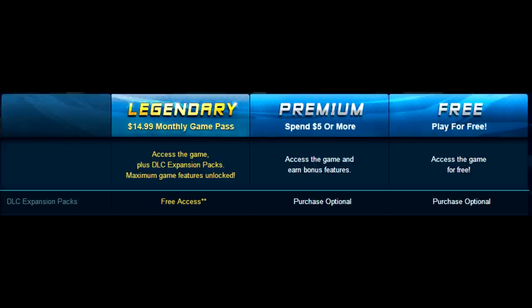For example, the hard light power set — like Green Lantern uses — came with the Fight for the Light DLC. You can only make a hard light character if you have Legendary access or if you bought that DLC separately. So if you're a Premium member and you really want to make a Green Lantern or Sinestro Corps character but don't want a monthly subscription, you can pay the $10, buy the Fight for the Light DLC, and make your hard light character. This tier difference can matter over the long run, but if you're just trying it out or playing casually, there are plenty of other power sets to try.